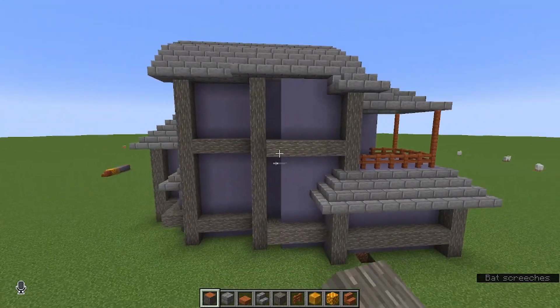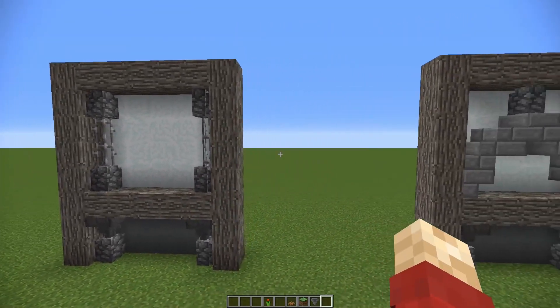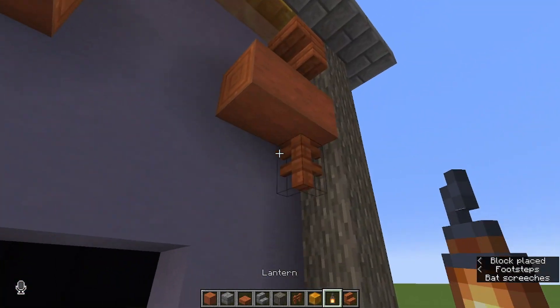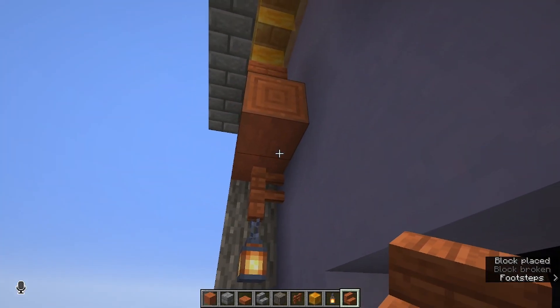Looking around the outside, that's about the only place I feel comfortable doing it, but it does look nice there. We've also got cobblestone wall and iron fences to consider. I'm thinking if we add some fences right here at the front with some lanterns hanging from them, that should look pretty good.